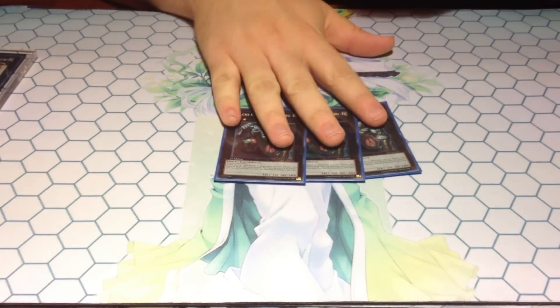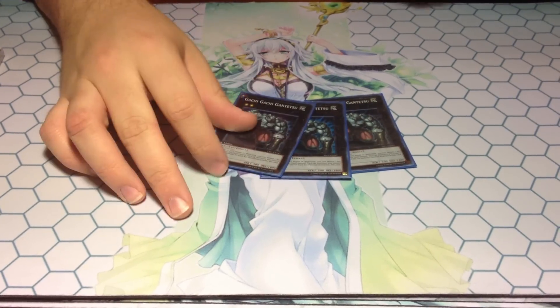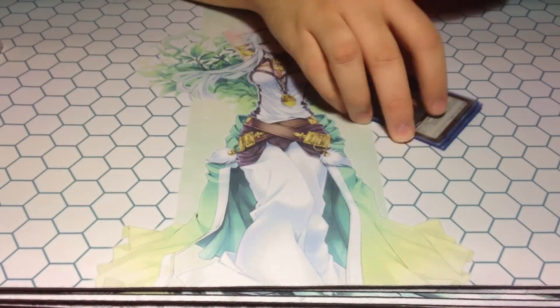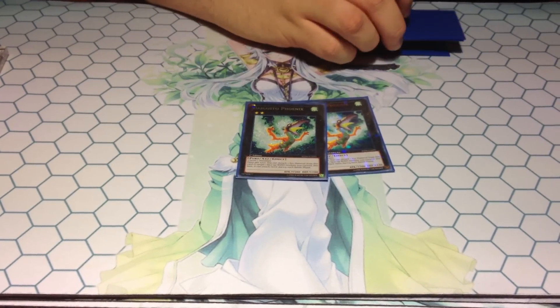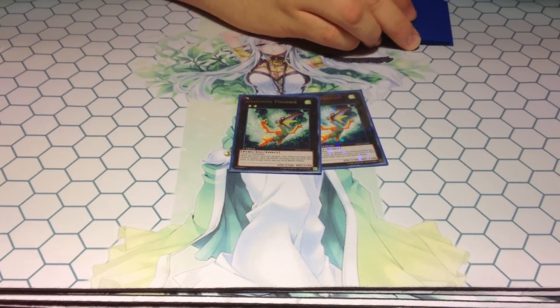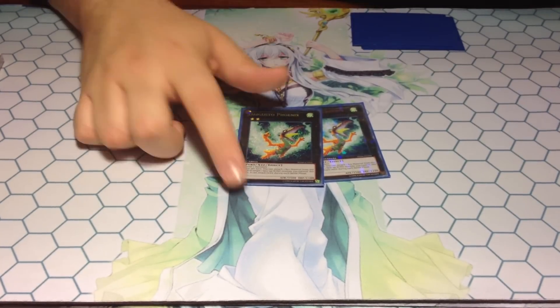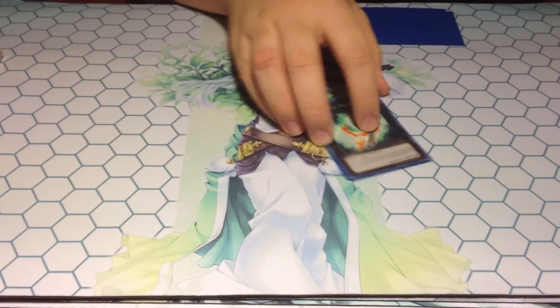As for the extra deck — Triple Gachi Gachi Gantetsu. This seems really eccentric; I might cut this down to two. There was never a situation where I went three today, but it's there in case I need it. Next up, Double Die Gusto Phoenix. The thing with Phoenix is you need to play two. The original build I saw on Duel Scrums was only playing one, and I was actually very surprised by that. Two lets you OTK with one Gachi and it ensures dumb plays.